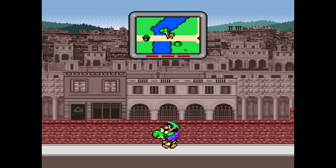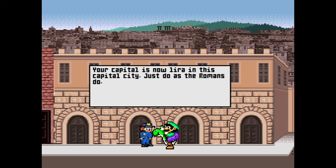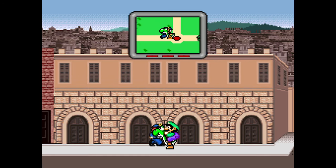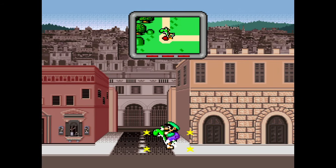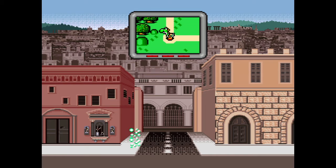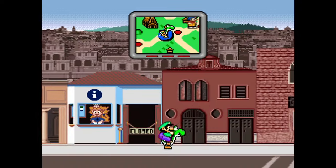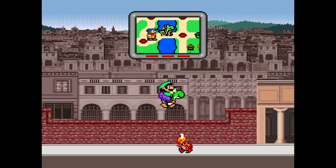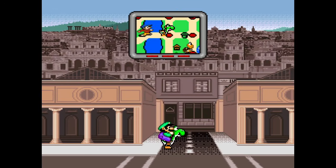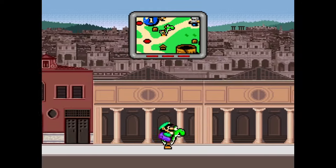And then you gotta hunt down all the Koopas. You can use these pipes as shortcuts. Just do as the Romans do — they just have public bathhouses, you wanna do that? It is random what Koopa's holding what items, so you might as well just hunt them all down. It can get quite tedious after a while.